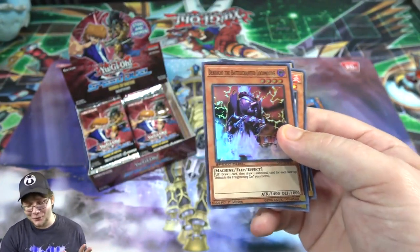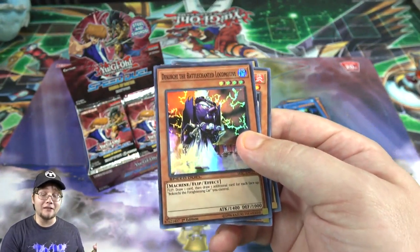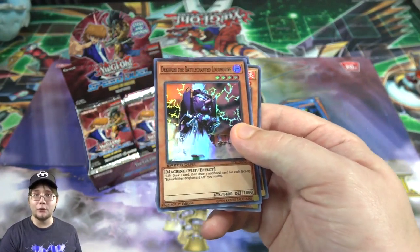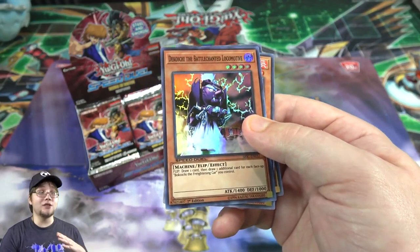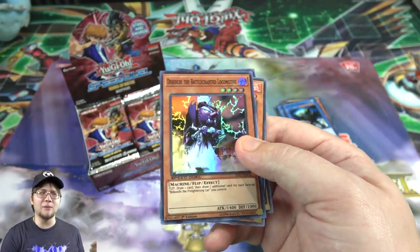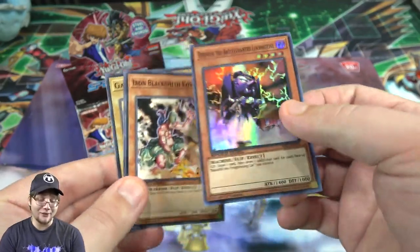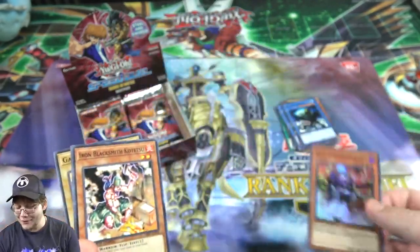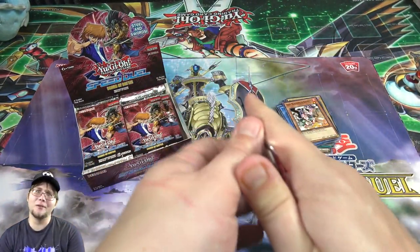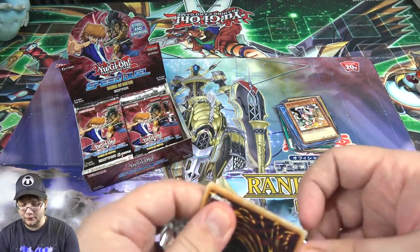There's one of the big reprints I actually wanted from this set, and I know a lot of people are excited about this one - Dakoichi the Battle Enchanted Locomotive. This card is insane in goat format, where people use older cards from before GX started. You can draw cards with him, and actually having a way to get a holographic one is really cool. He was also an ultimate rare, but a super rare is really neat. He'll definitely come in handy in speed duels.